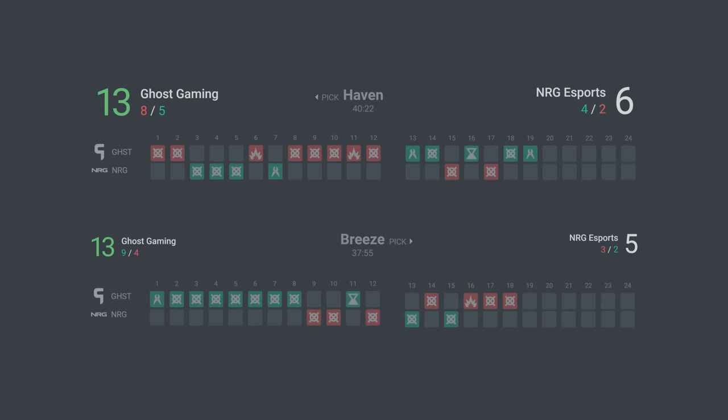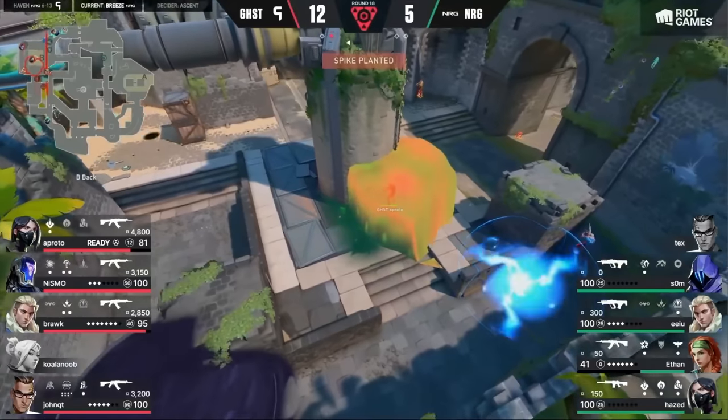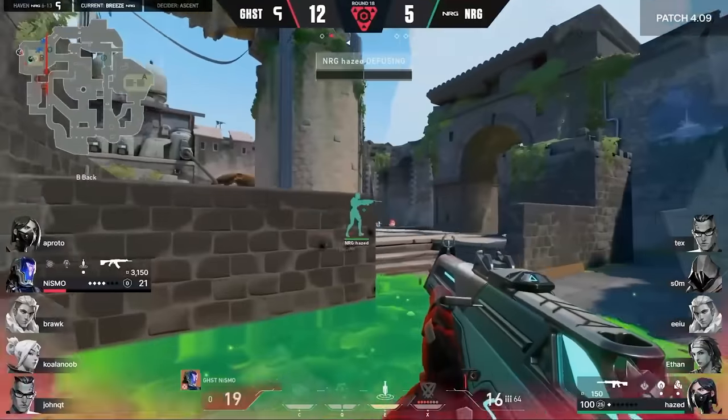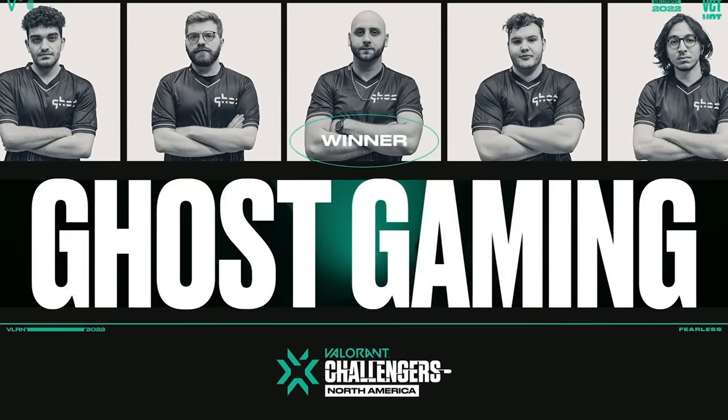Going back to the NRG Ghost game, they lost 13-6 and 13-5 in a pretty dominant fashion. The community was pretty brutal, and things went quiet for a while. In Valorant, when you try stuff, it's a thin line between being either a genius or an idiot in the community's eyes. Looking back at the match, Ghost just looked like the better team — it didn't matter if they were buying heavy armor or light armor, the outcome would have been the same. But not everyone dismissed this; some people saw the potential in the strat, and one of them was SLK.